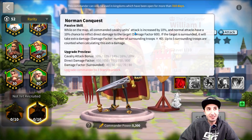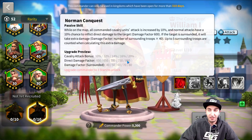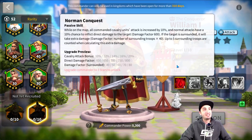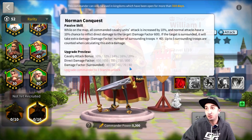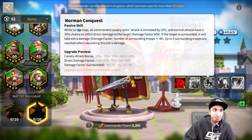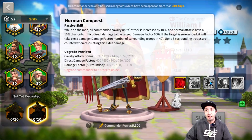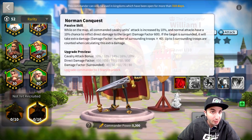Normal Conquest: while on the map, all commanded cavalry units' attack is increased by 10% up to 20%. Normal attacks have a 10% chance to inflict direct damage to the target — 800 damage, not bad at all. If the target is surrounded, it takes extra damage based on the number of surrounding units times 40, all the way up to 90, with up to five stacks. So theoretically it can go up to 1200 damage every single normal attack — a 10% chance of hitting 1200 damage. This is a damage machine. And it's a passive skill. He has the active skill which does a lot of damage, but realistically his passive skills prove he does a lot of damage without needing rage and without needing cavalry only. I like this guy.